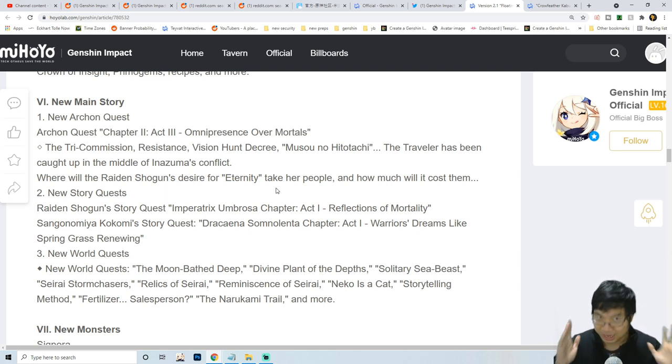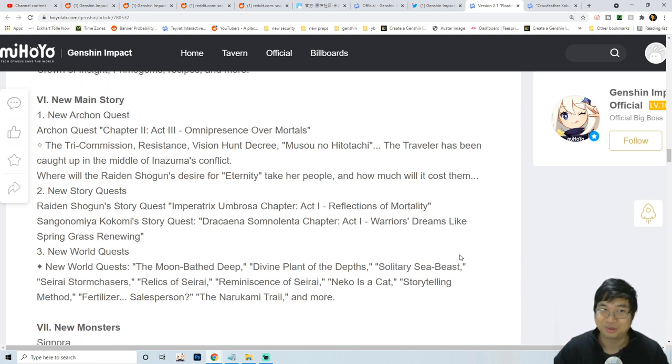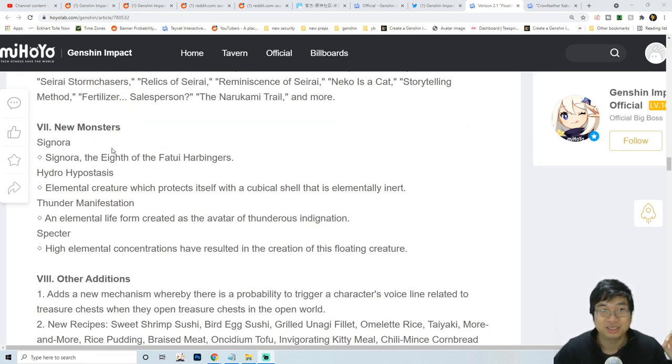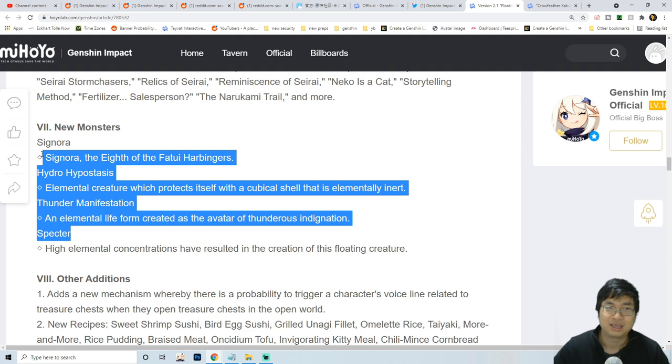The first half of the patch will be about Inazuma. The second part of the patch will be celebrating the Moon Festival with Liyue Harbor, which will be really good. I think this theme will also go into patch 2.2 with celebrating and also reruns of characters. We're going to see new monsters - the hydro hypostasis, the thunder manifestation, and also spectres.